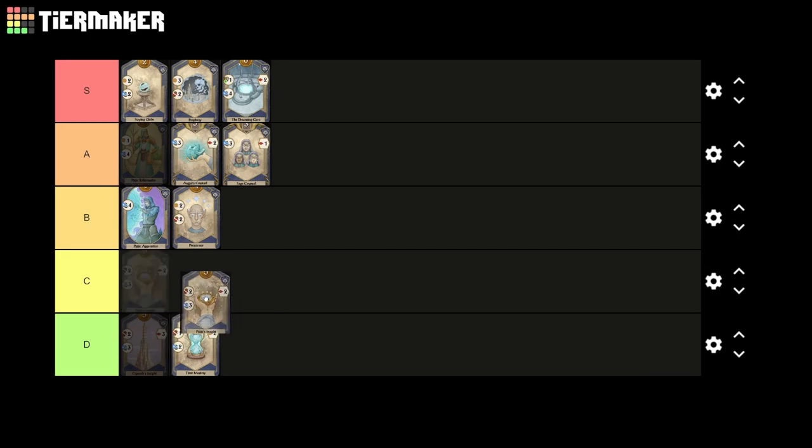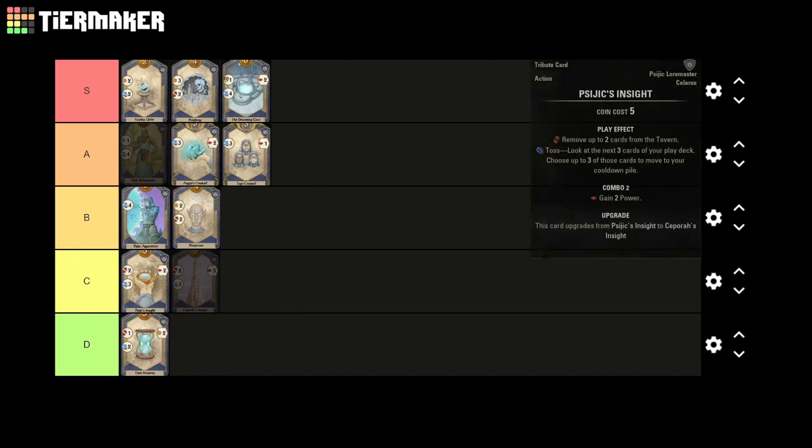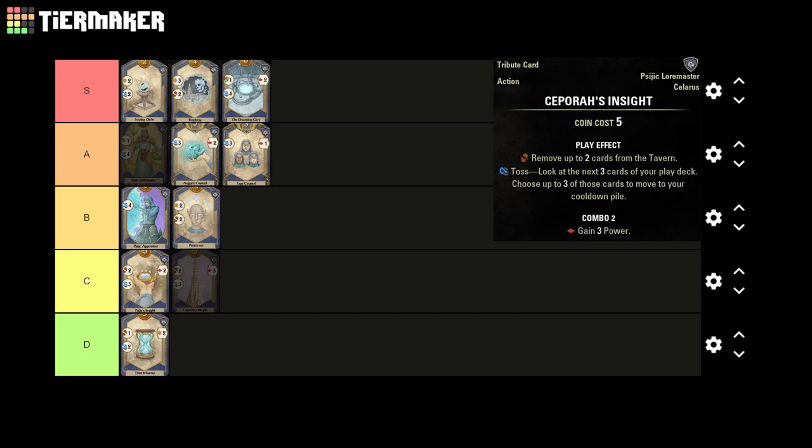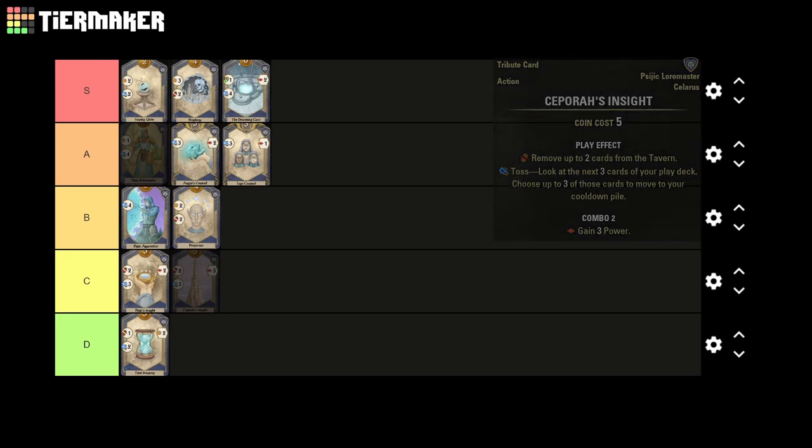Moving down to the C tier we have Psijic's Insight as well as its upgrade. I'm really not a big fan of Psijic's Insight — tavern removal cards that don't also come with gold are pretty weak. If I'm looking for toss in my match, both the Dreaming Cave and Scrying Globe are just far better options. The only times I ever buy Psijic's Insight is if I intend to sacrifice it on the turn I draw it, or if I desperately need toss and nothing else is showing up on the board. Overall I find these two cards to be quite lackluster with no clear strengths of their own, and since almost every time I buy them I intend to sacrifice them immediately, I can't justify putting them any higher than C tier.